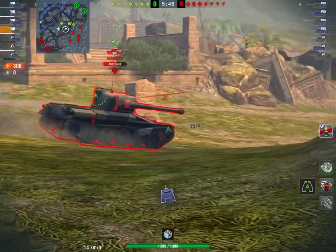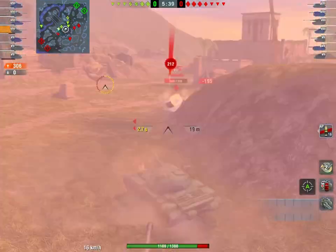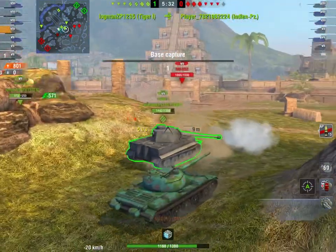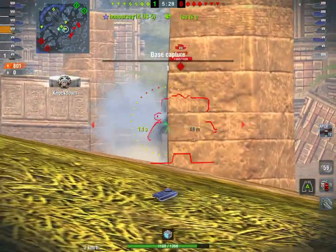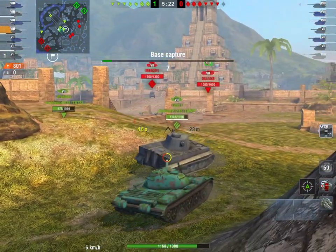Right now I'm aiming for tracking shots, which is what you should be doing in positions like these. This Tiger 1 gets a shot into him and I am looking for that tracking shot — I end up getting it, getting the fire damage, and life is good. Right now you can see one of the many instances where spamming APCR is definitely one of the necessities in this tank.